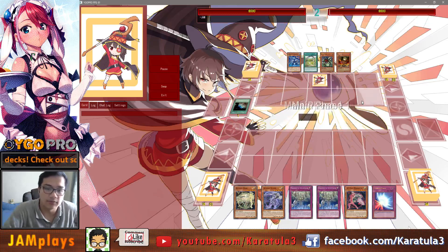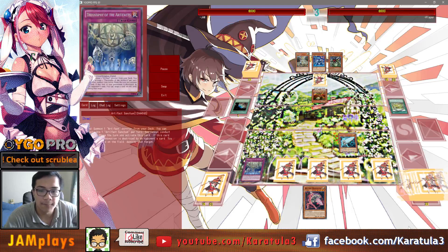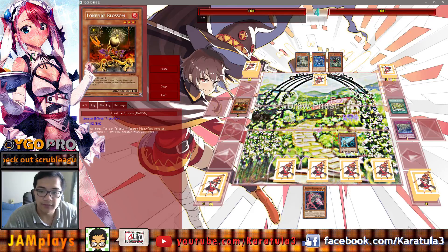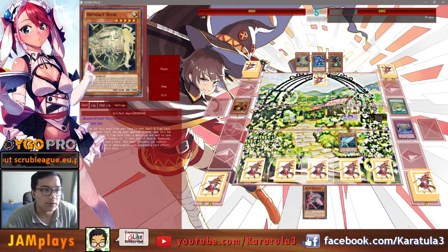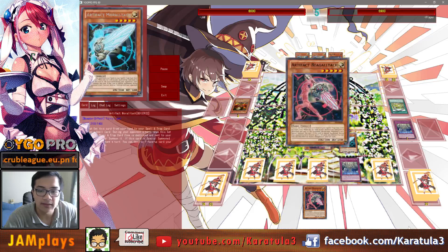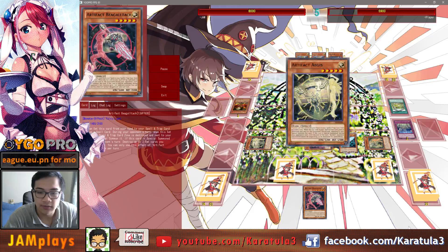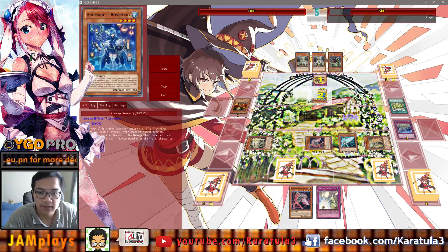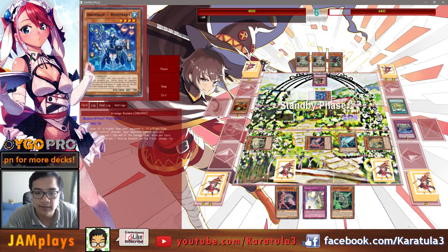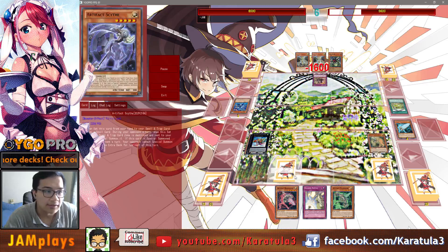We're just going to Moralltach the other Artifact so I don't want that happening. Hit for 2100. Set one more Artifact. Now we've got a Sanctum here, and one more Big Eye Attack in the deck — this is why you play a second Big Eye, just in case you draw one of them. Of course we're going to chain-link Caduceus here so you get something first, then draw. Now our Artifacts can't be destroyed or targeted by card effects. They didn't read the card — I explained in chat that's why they couldn't target our monsters.